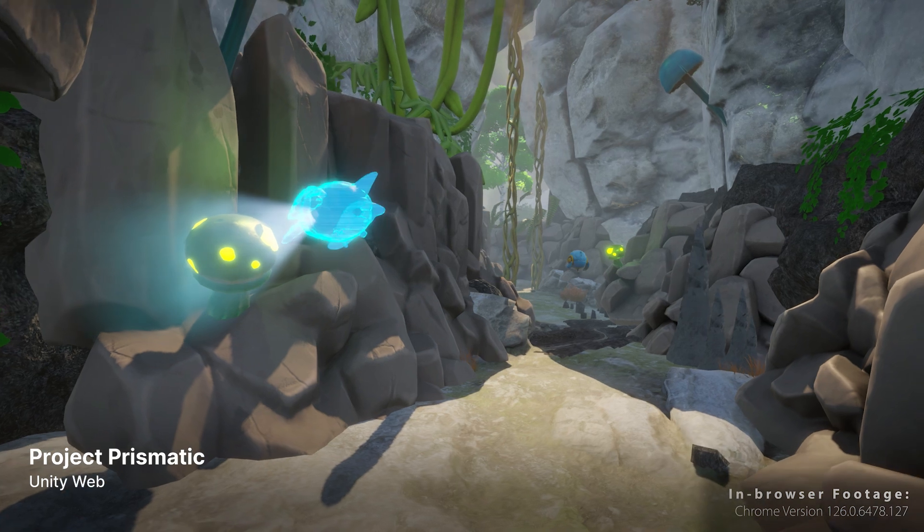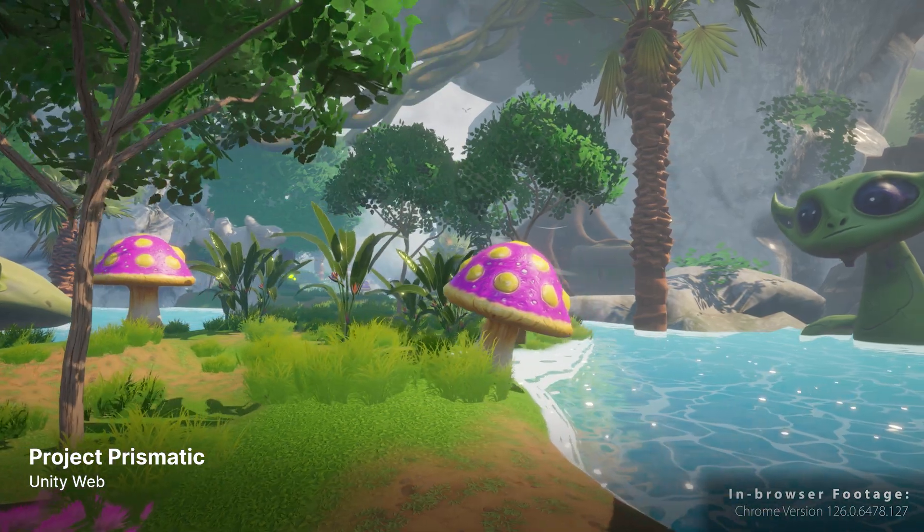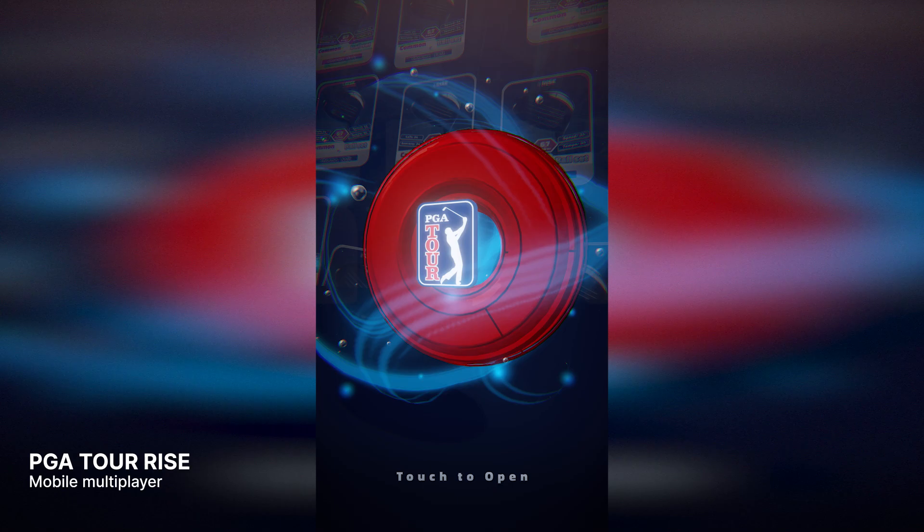I'm Josh from Stratton Studios. We're a co-development studio, been around for about 10 years, mostly focused on A to AAA game dev, and more recently doing our own IP-based licensed titles with games like PGA Tour Rise. I've always been a big believer that you either innovate or you die. There's really one partner we look to do that with, and that's Unity — it's always at the leading edge and empowers us to create really cool experiences that haven't necessarily been done before.